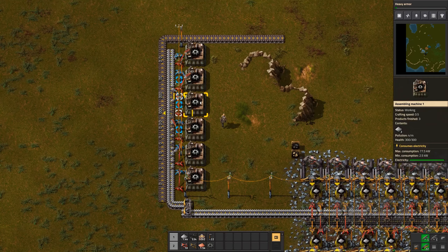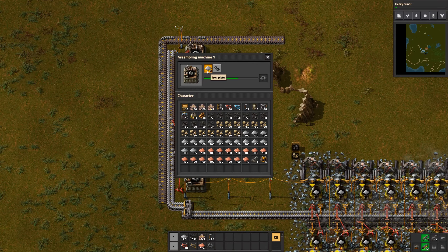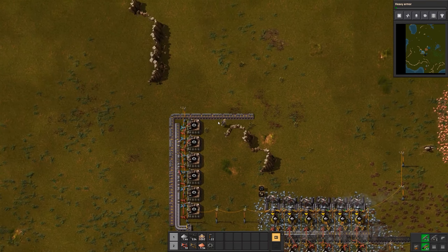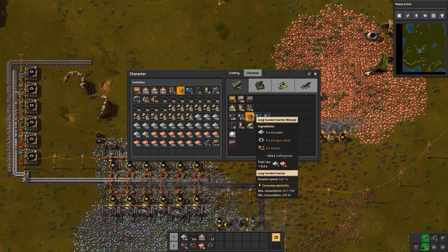And as we can see it is starting right away - very quickly too. We need to process a lot of that iron plate and the ratio is actually quite fine. Lots of wheels are coming out - very good. We need more assembling machines.